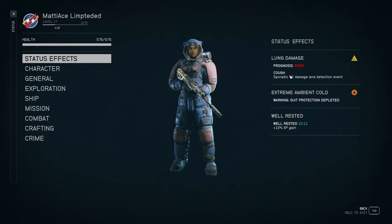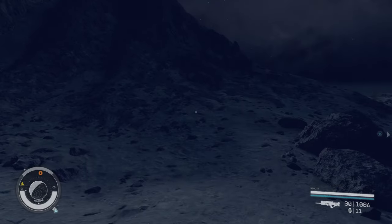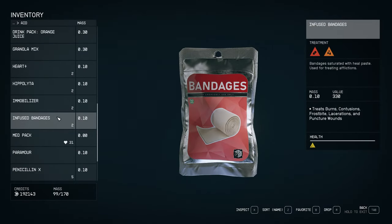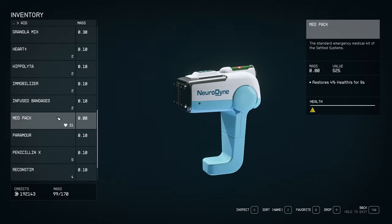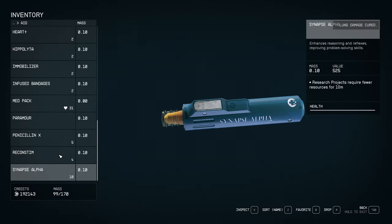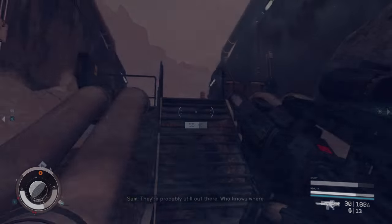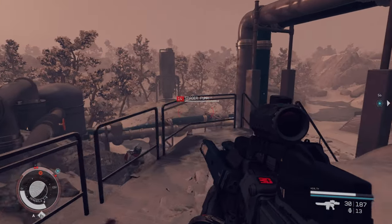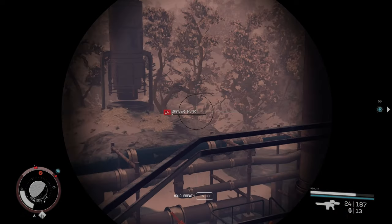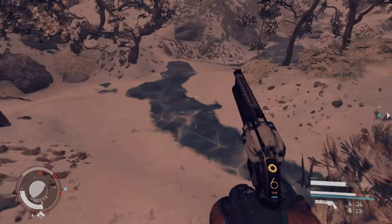A lot of what you see me browsing through I've actually crafted myself — for example, Snake Oil. For those who prefer more classic weapons like revolvers and shotguns over laser weapons, this game has you covered. Check out this revolver — I put some mods on it. It deals great damage and really showcases the variety of weapon options available.